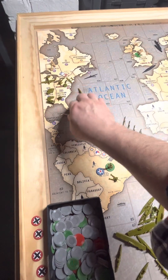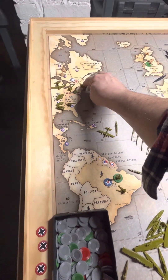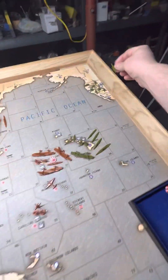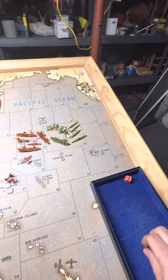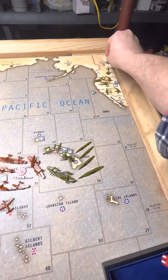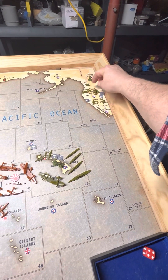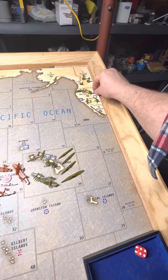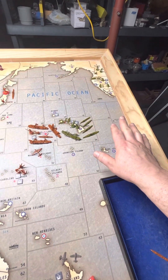Cruisers here, not doing anything with it. The fighter in Eastern is going to the West Coast, and I'm going to go ahead and move two infantry and one artillery to Western Canada from the West Coast. That should be it for here.